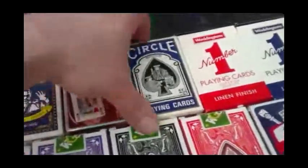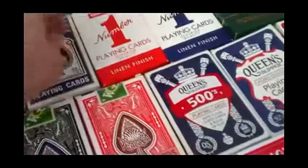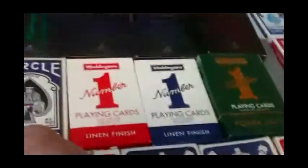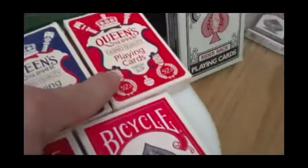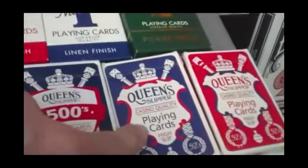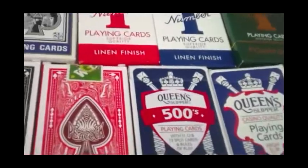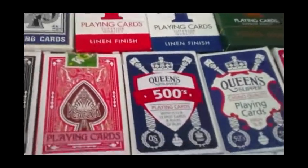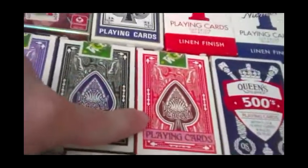Circle playing cards — these are from Grimaud in France. The Waddington's number one in red and blue. And then we have a green poker sized deck, which I like. Queen's Slipper in red and blue — these are bridge sized. And then a 500 deck — a good size, not sure why I got that, but I figured the extra cards may come in handy. Then we have Peacock playing cards from India.